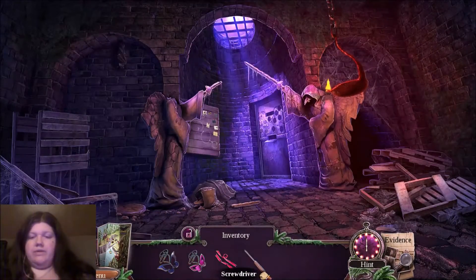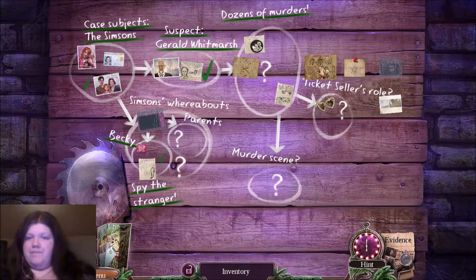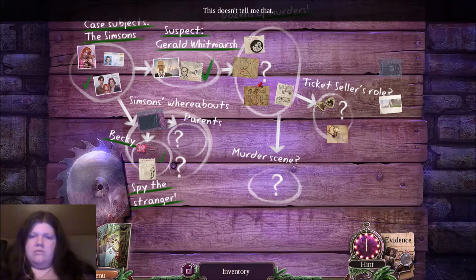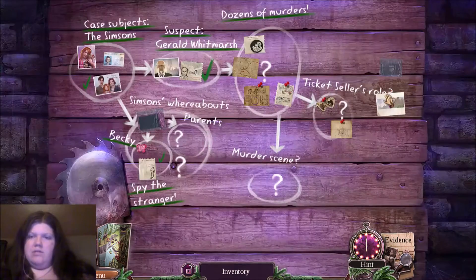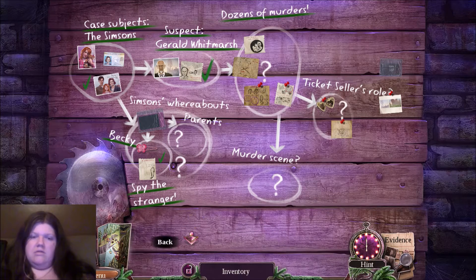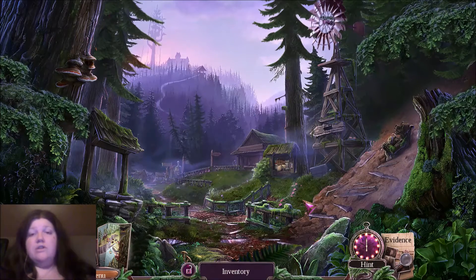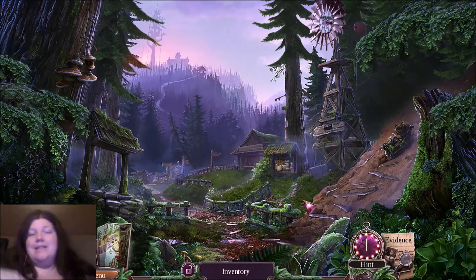The priest didn't give us anything else to work with, but we know who Hamilton is so I think we can continue. The ticket seller — that's about the shopkeeper. I'm supposed to do something around here but I don't know what, and my video is getting kind of long. So I'm going to go ahead and end this video right here. I hope you guys enjoyed it — if you did, please give this video a thumbs up, leave suggestions below, and I'll see you in the next video. Bye!